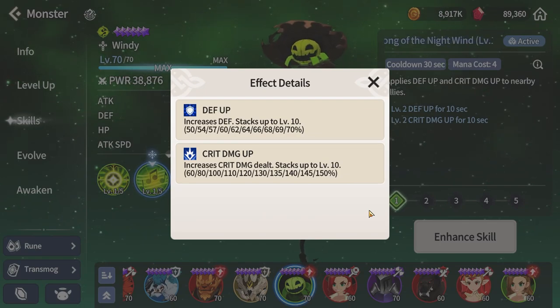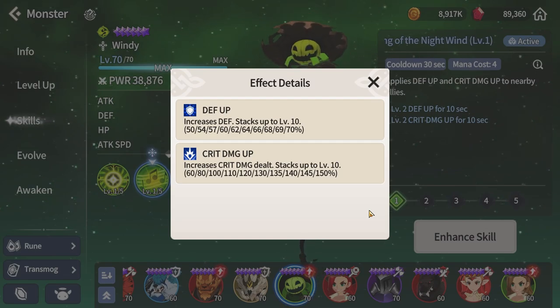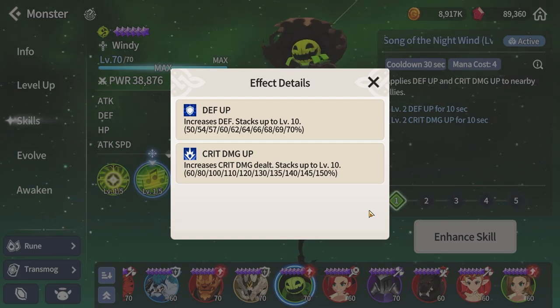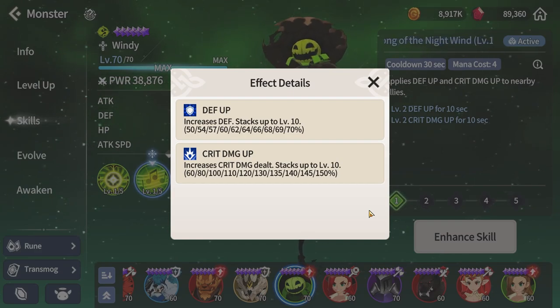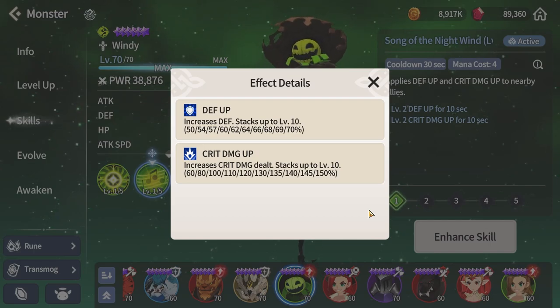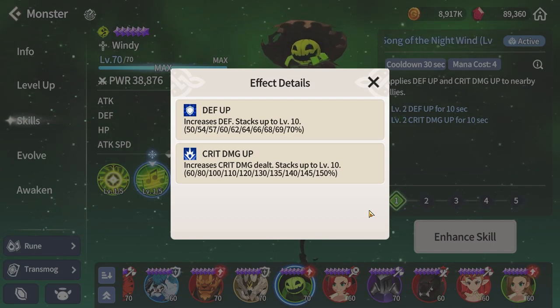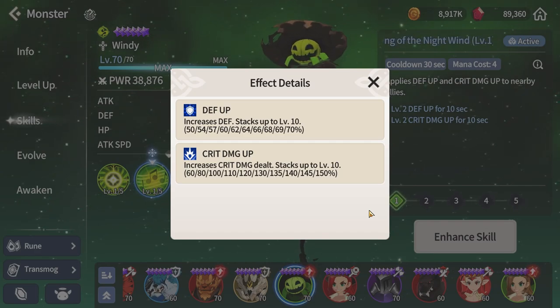So how much does this change the game's build meta? For single-player dungeons — solo content like Kairos or Path of Growth — this should not impact things much. You usually don't use Windy for those, so there's a very low chance of hitting the 400 crit damage cap.